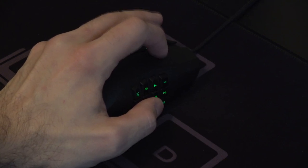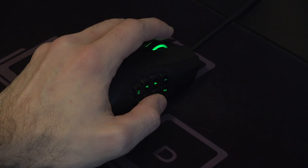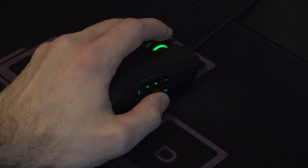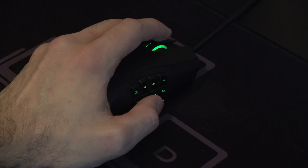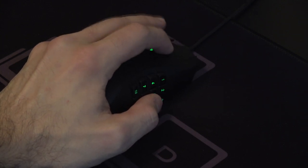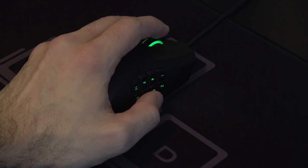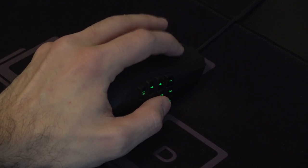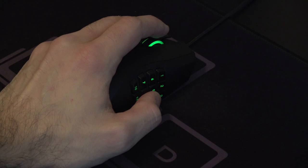For instance, when it comes to PUBG, I use mouse buttons 7 and 8 to lean left and right — which is unusual because most people would use Q and E. But because I use the arrow keys, I can't use extra keyboard keys for that. So I use 7 and 8 to lean, and button 12 on my mouse for reload, which is just a lot quicker for me.